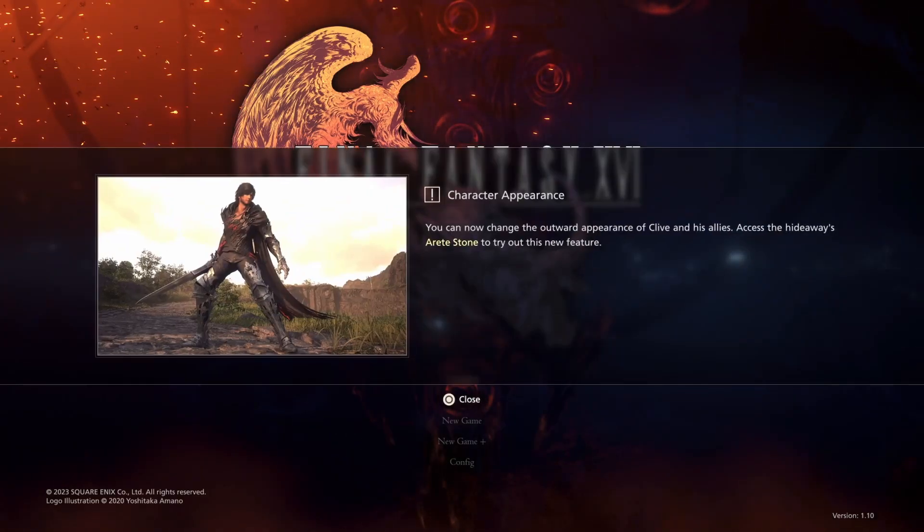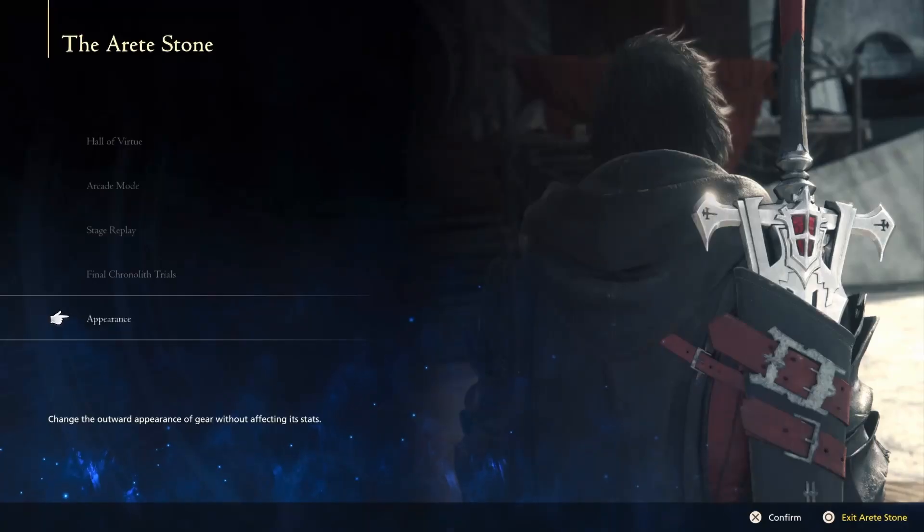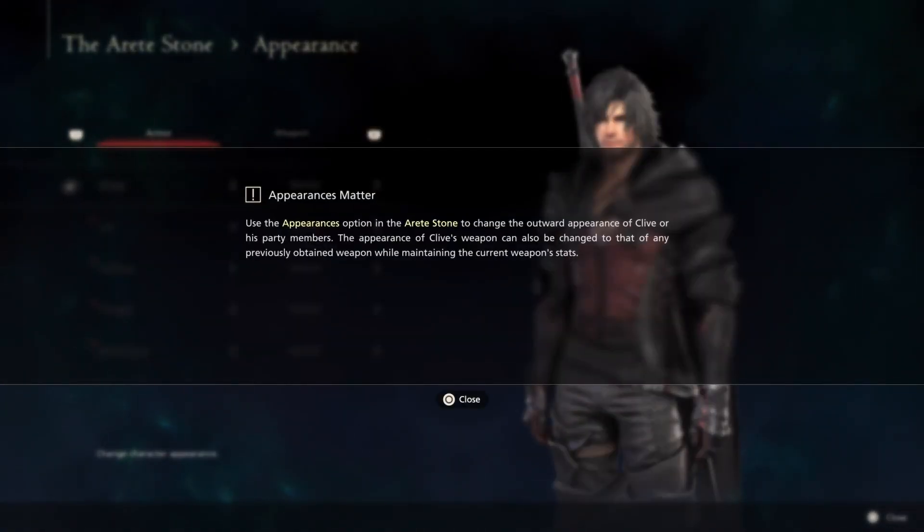As soon as you load up the game you'll see a pop-up for character appearance. You can now change all your allies' skins by going to the training dummy stone. There will now be a new section labeled Appearance — pick whichever skin you like.